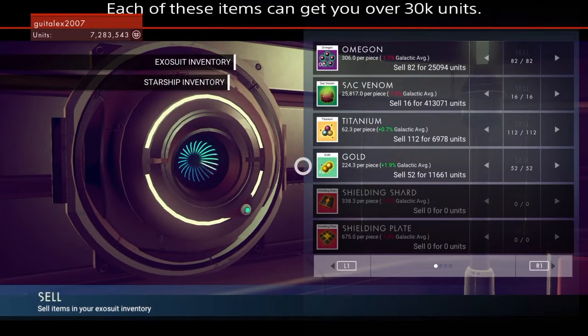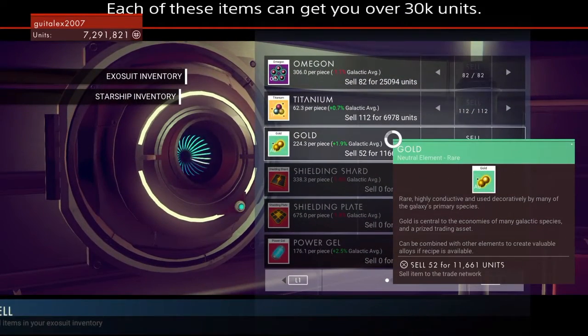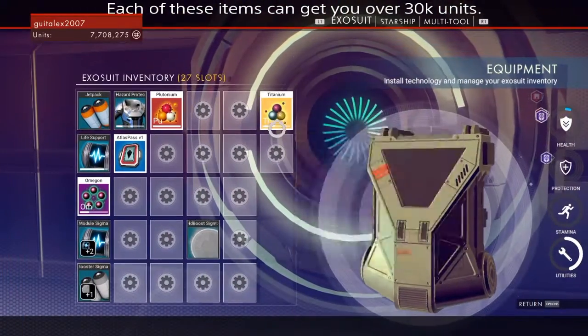Now all of these items can get you something like 30,000 units each. So it's really useful to get rid of all the common materials you can farm normally so you have a lot more space for these rare items.